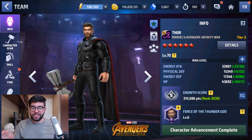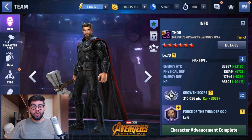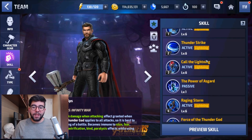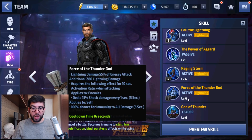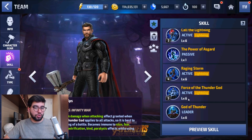I forgot about Thor the first time around, so let's quickly cover his Tier 3. Like Captain America and Black Panther, he has a really high base stat boost from Tier 2 to Tier 3, so you'll see a large jump in his HP and Energy Attack. However, one of the cons of his Tier 3 skill is that Thunder Blow just doesn't do much damage. You're much better off timing rhythmically to land your proc on his 5th skill, Force of the Thunder God, because it does way more damage than his 6th skill. Because of that, it slows down how many Tier 3 skills you get off overall.